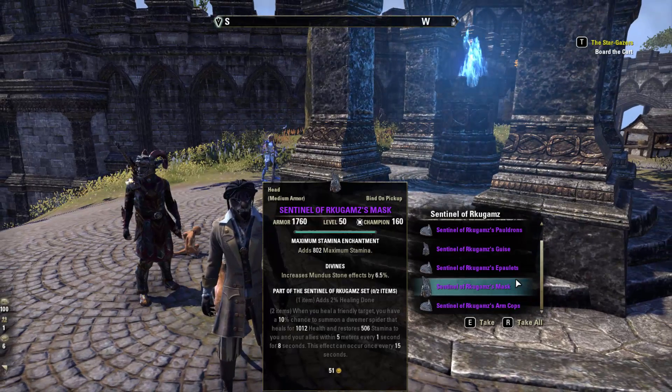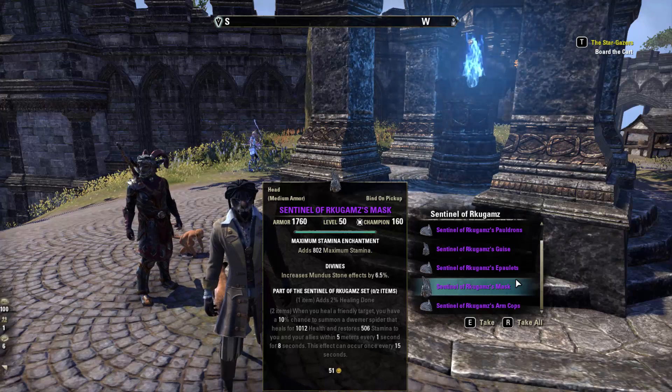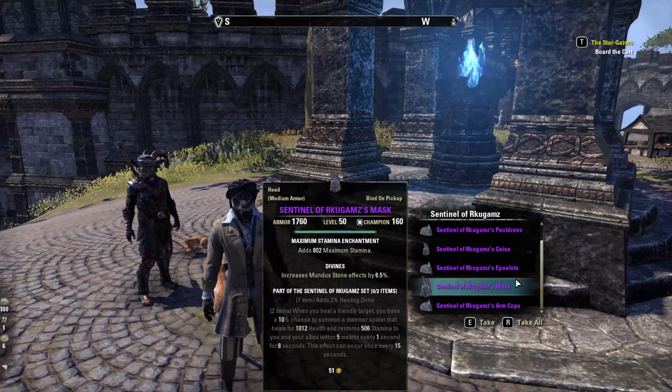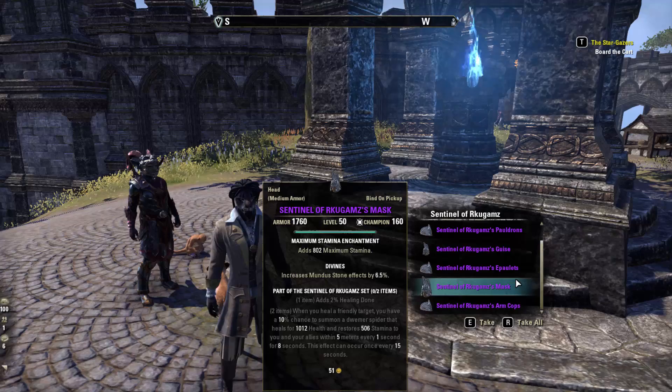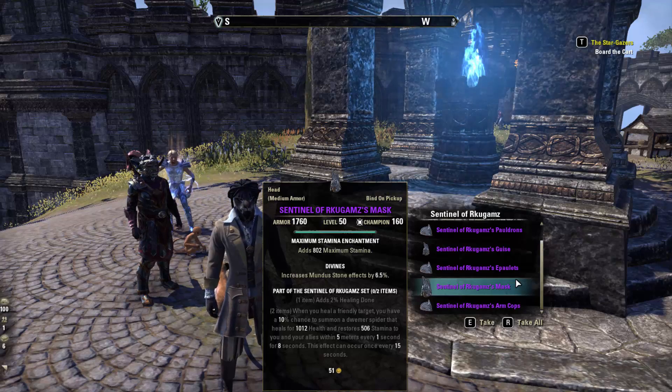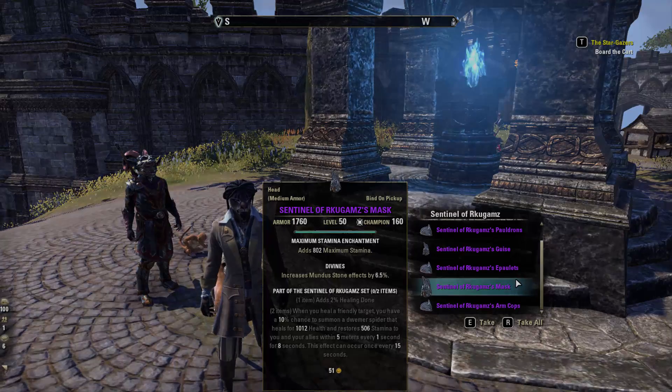Sentinel of Rugams adds 2% healing done, and whenever you heal a friendly target you have a 10% chance to summon a Dwemer spirit that heals for max health and restores stamina to you and your allies within five meters every one second for eight seconds. This can occur every 15 seconds.